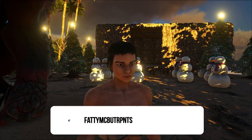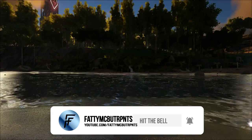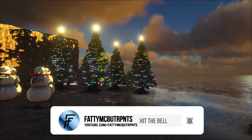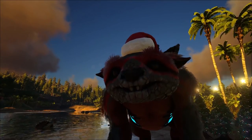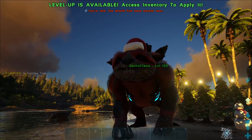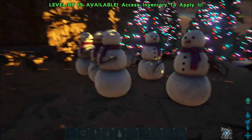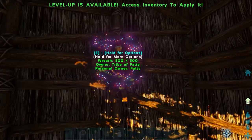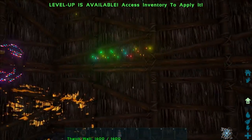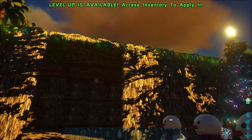What's up guys, Fatty McButterpants here, and it's Christmas time once again. That means ARK Survival Evolved has some kind of winter wonderland stuff coming out. As you can see, we have snowmen, trees, Gacha Claws, lights you can hang on the house, Christmas presents, Christmas candy, wreaths, stockings — a bunch of stuff, and I'll show you how to get it.